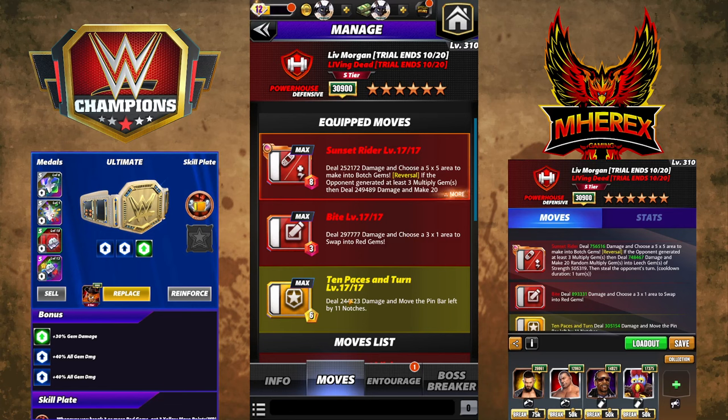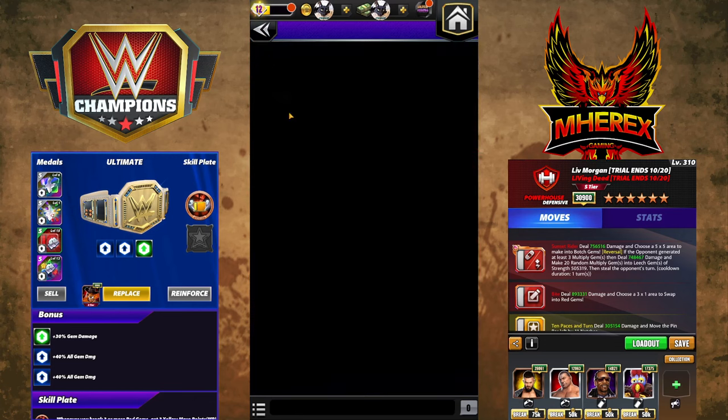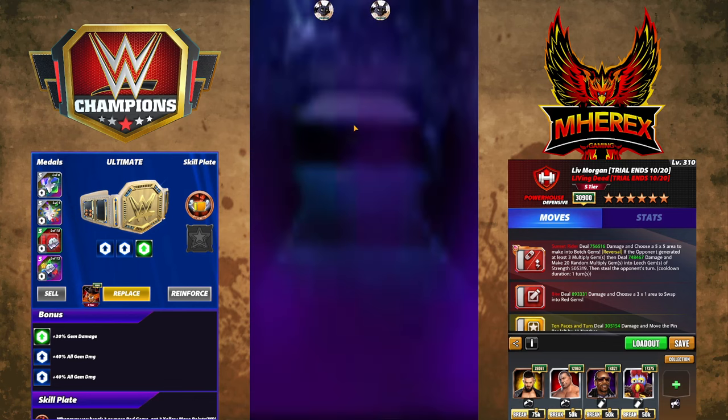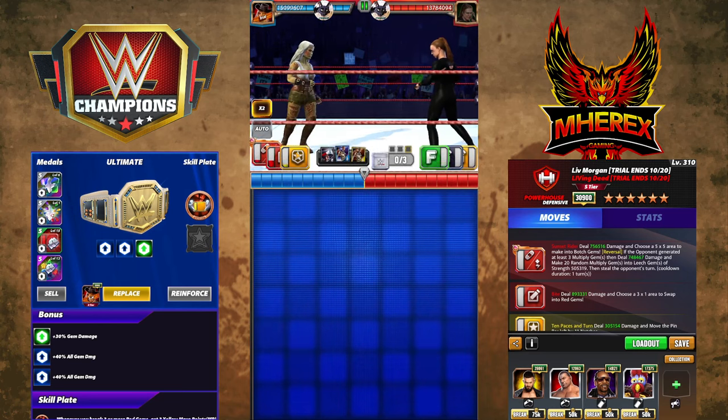10 Paces In Turn - I love the name of this one - 6 MP yellow, 244k damage, moves the pin bar left by 11 notches. Entourage: we're using all the red move damage trainers. Yes, Gooker and Snooper are both rare, but I'm not using takedown metals - you could easily make up that 50% by using takedown metals, takedown strap, that sort of thing. Otherwise we're using Batista and Balor. We're going against Ronda Rousey on the trial tour because she's not a trickster and she won't dodge.